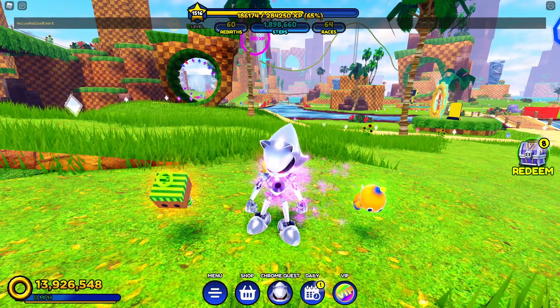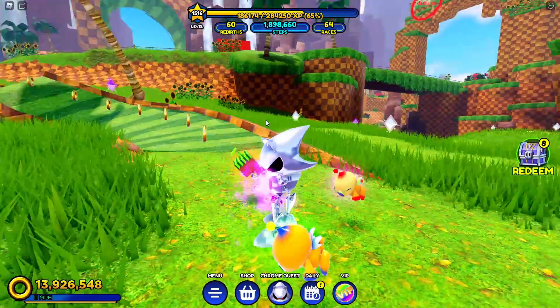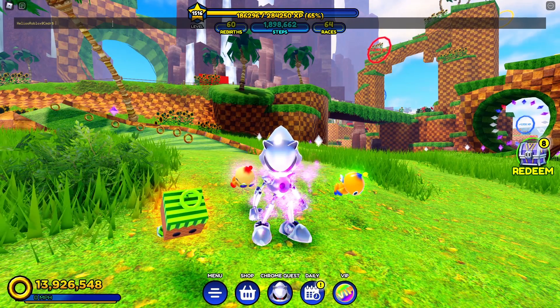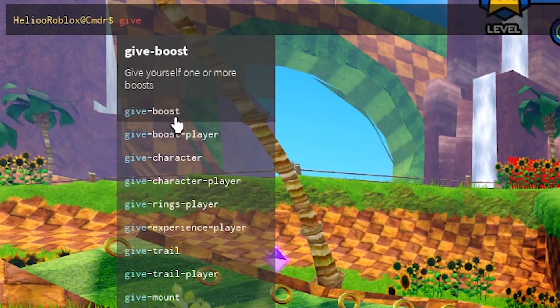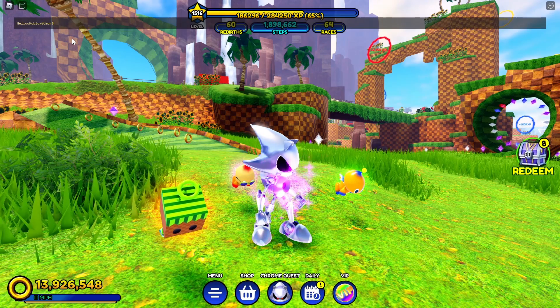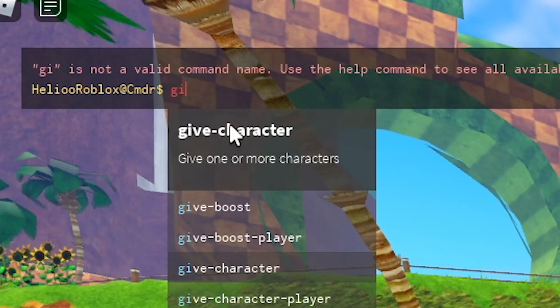It really works. Look at this — F2 and it goes here. So it's really great. And now let's try to write this comment. F2 and let's write here 'GIF'... Okay guys, look at this. What's going on? We can give boost, give character, give character player. What's going on? Okay, let's write again. It's amazing. Let's try: give character, give character...